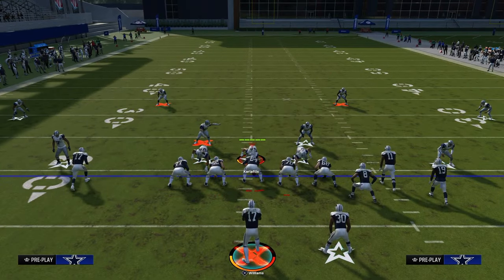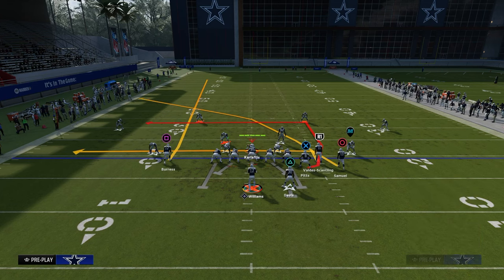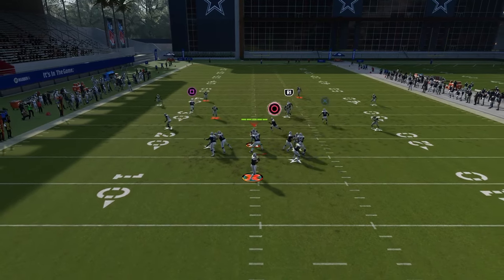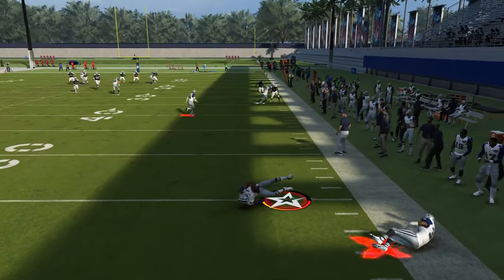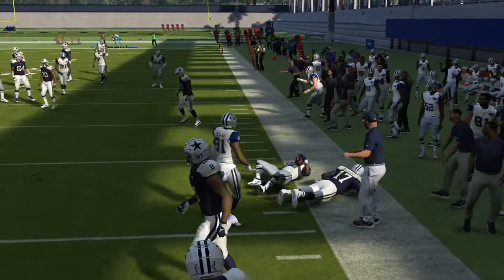It kind of depends a bit, but if they are able to ultimately guard this play, then we can just check down to something else. This is just a simple throwaway if we can't hit it. A lot of times I would say this crosser has a chance to get over thirties if you run it on the other hash mark, but in general it's pretty good.